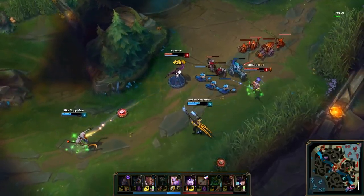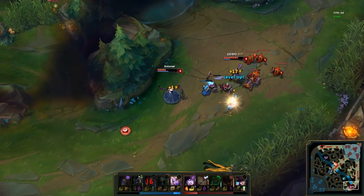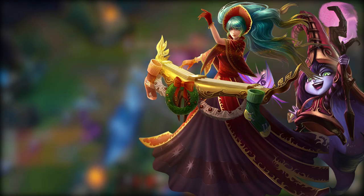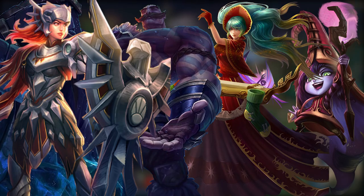I would never recommend you to start your magnificent support journey with champions like Thresh or Bard. You'll do yourself more harm than good. Also, when you create your champion pool, mix a little bit of every type of support in it. My personal preferences for easy supports are first Lulu, her kit allowing her and her carry to be very safe while having a lot of crowd control; Sona, who has a little bit of everything as well as a great crowd control tool but is probably one of the least tanky supports; Braum, who has a very good and easy defensive kit; and Leona, who's basically the opposite of Braum, who can make very powerful engages but has no real defensive abilities, making her think twice before going into the fight.